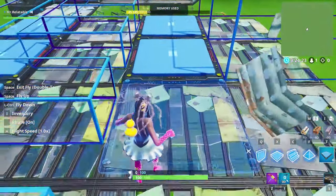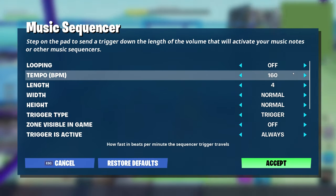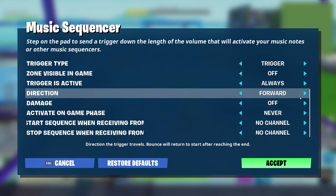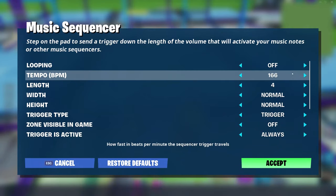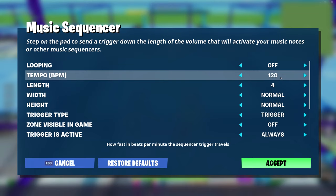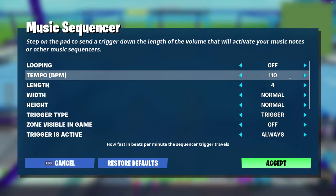Go down the line and place music sequencers like so. Modify each of them to the same settings: tempo is going to be 180. The length is going to be normal. The width and height are also going to be normal — so don't modify anything except for the length. And then the damage needs to be on very low. You should have something that kind of looks like a little box. Go through and do that on each and every one of them like we did for the previous step. Once we're done with that, we'll move on to the next step yet again.